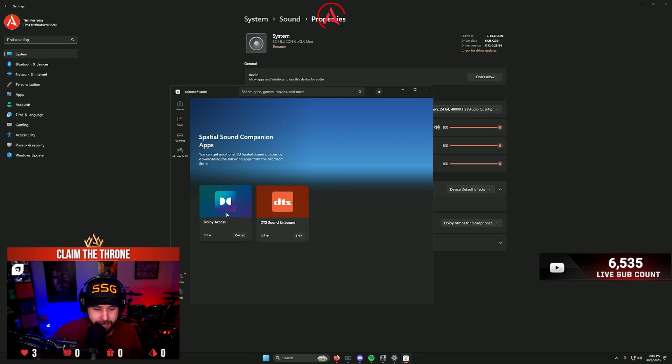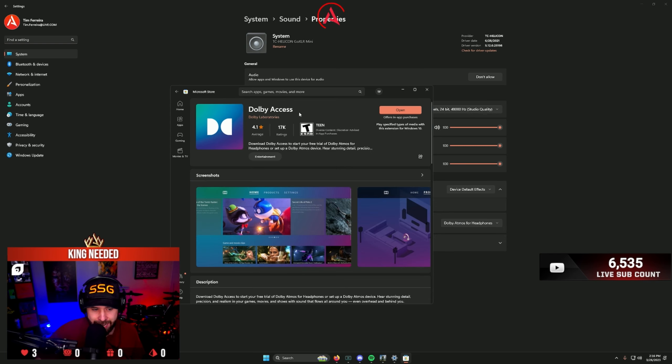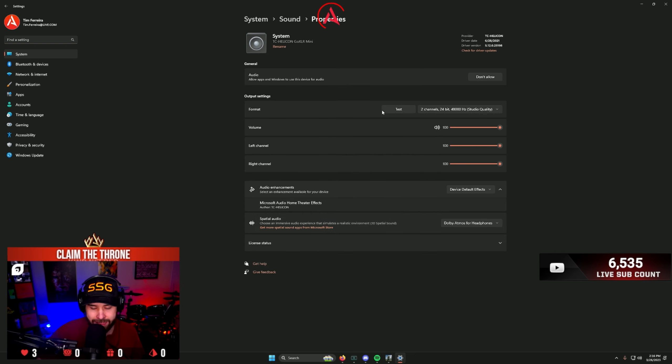It's $9.99. Here it is — I think it's Dolby Accessor. You get this for $9.99, and essentially when you get that and you purchase it, you'll be able to choose it from here. It's going to make your Halo sound so much different. Honestly, I love it, and I've gotten really used to it since I purchased it — I think it was like three months ago.